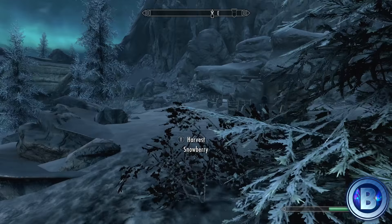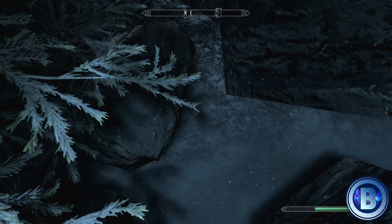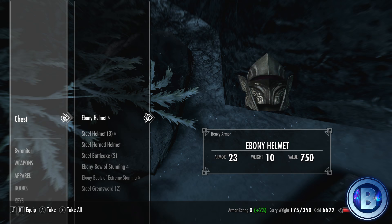This chest contains all the inventory for that cat lady. All of the inventory that she had before you spoke to her for the first time will be there, and also anything you sell to her, you'll be able to take back from there without thieving it — and it will be for free, obviously. So you can't lose out.